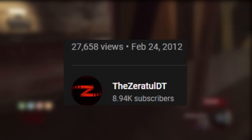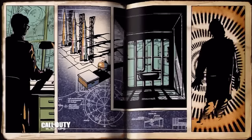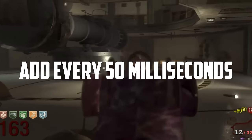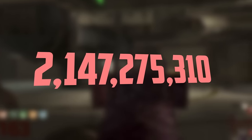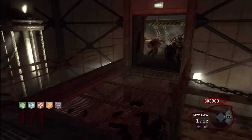On February 24th, 2012, legendary player Zeratul DT would reach round 171 on Ascension running the Pack-a-Punch strategy. He also hit the first ever reset on Ascension. A reset occurs when the game's entities — objects or sounds — add up every 50 milliseconds all the way to the 32-bit integer limit, causing the game to overflow and reset the player back to round 1. Ascension has a roughly 70-hour reset which can only be extended 10–20 minutes. Because Zeratul hit the reset, players now had to play faster than him to have a chance at beating his record.